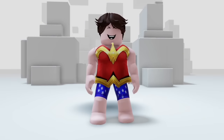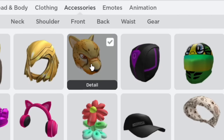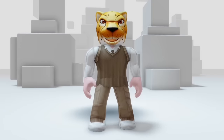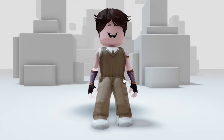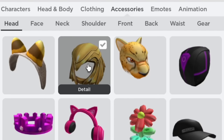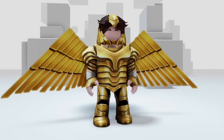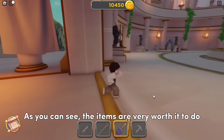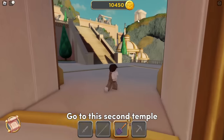This is how they look — I am a wonder man now! We also get tons of free items, which is very cool. We also get this cool bundle, which is my new favorite. As you can see, the items are very worth it. Let me introduce you to the second shop — go to this second temple.